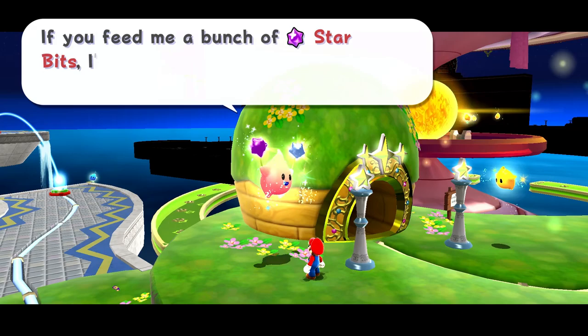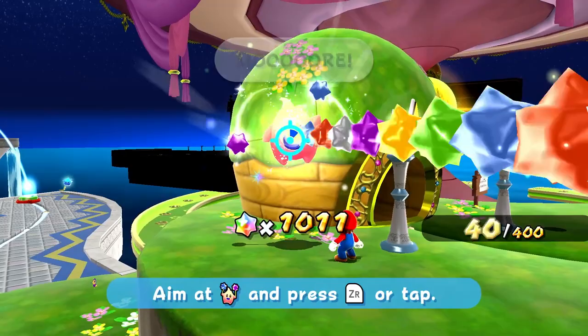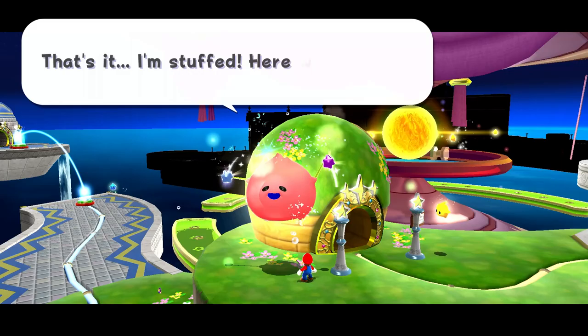The Luma says: 'Hey you, yeah you, got any tasty star bits? If you feed me a bunch of star bits, I'll burst with snacky happiness and then transform. I'm famished — I need 400 star bits to curb the hunger pangs.' All right, we have plenty of star bits to give you, so here you go buddy.